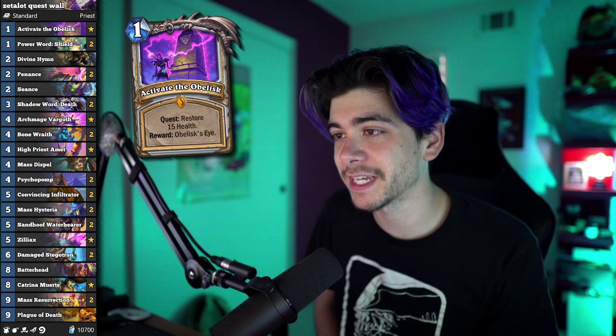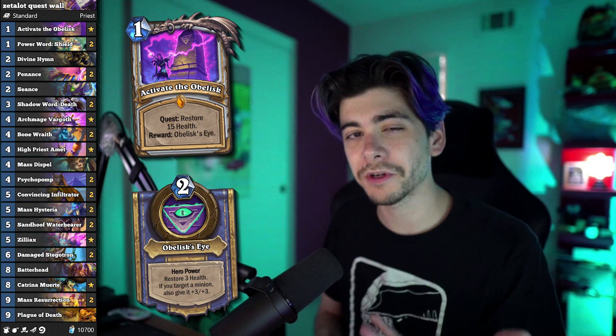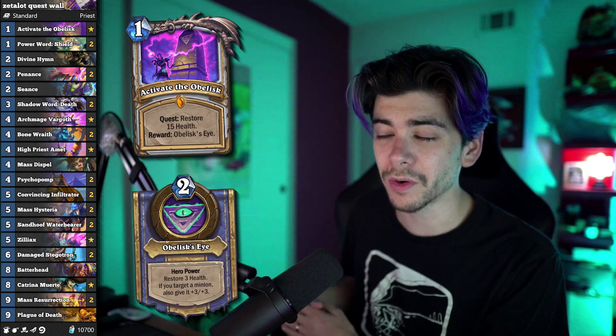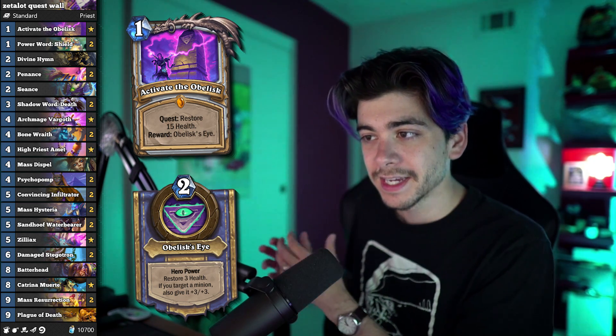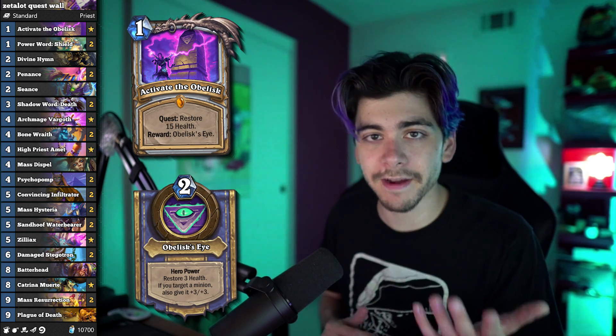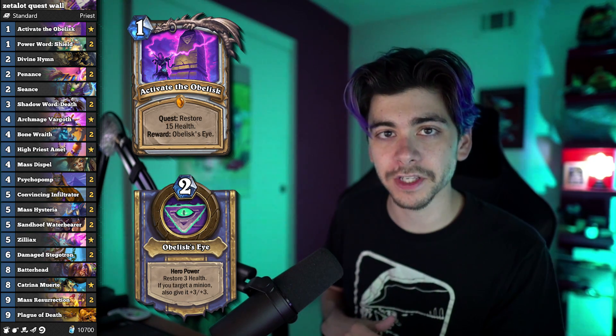What's up guys, it's Dexter here. I've been playing this quest wall priest from Zedalot and it's doing fantastic. Initially when designing wall priests I was thinking maybe we do want to put that divine inner combo back in there, but it seems like the best way is to drop that and go with the quest. At some point later in the game you're just slamming big boys on the board, buffing them up, dropping a giant every single turn, and you just win.